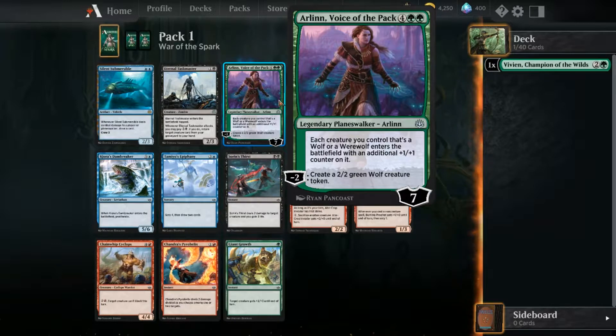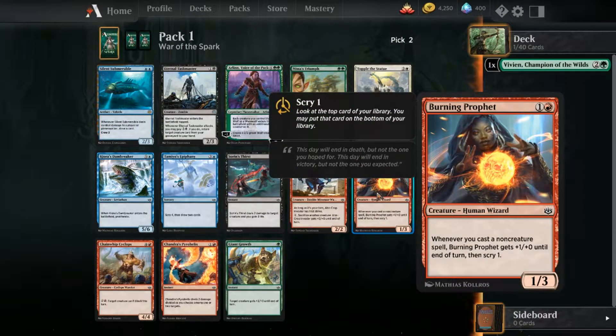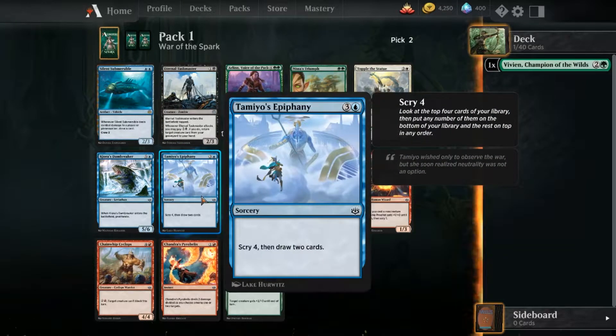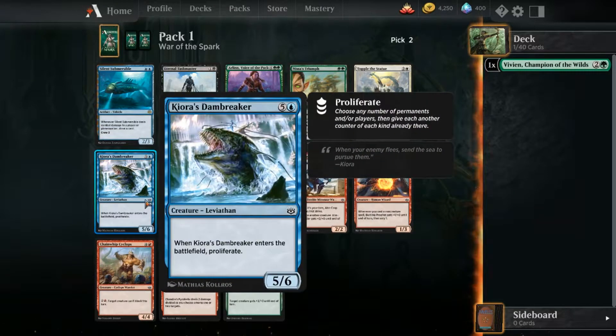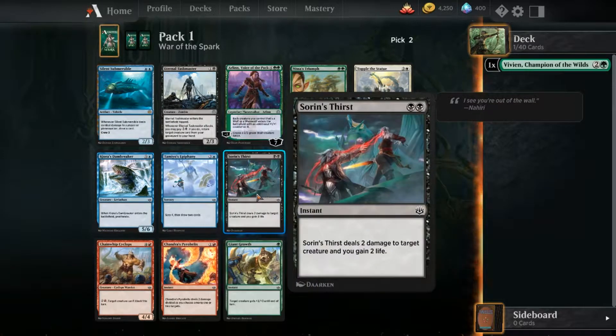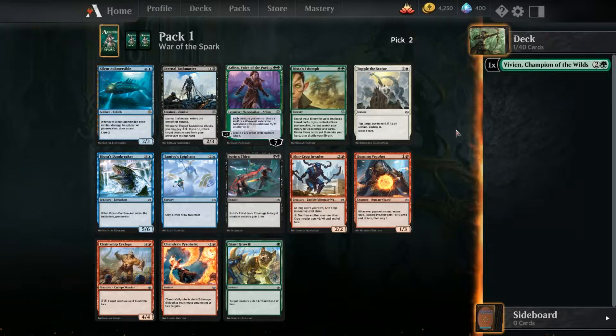There's a card - Triumph - search your library for up to two basic forest cards; if you control a planeswalker, instead search for three lands. That's a pretty good card to get some mana, because lately I've been having trouble getting mana. A lot of my matches I'll only get three and then it'll be bad. There's also a scry four then draw two cards, which gives you really good advantage.